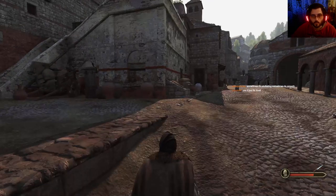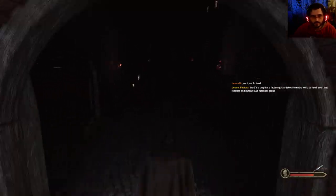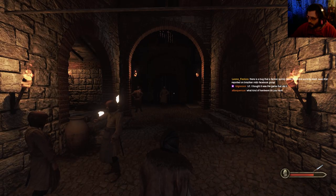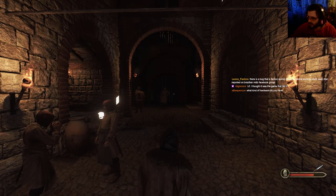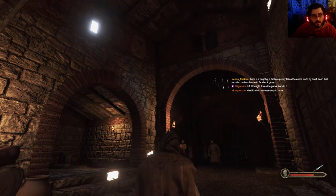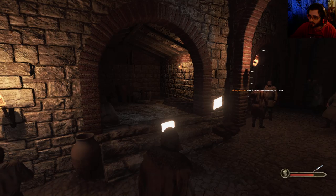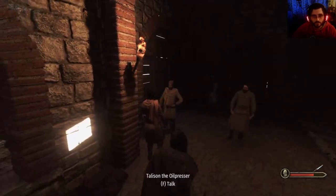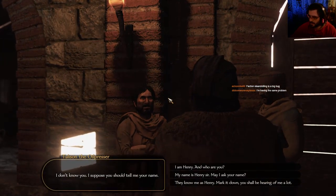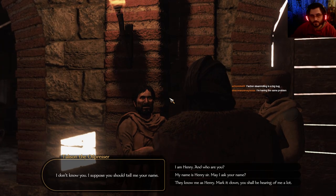This NPC really went out of his way to hide. There's a bug that a faction quickly takes the entire world by itself — seen that reported on Brazilian Mount & Blade Facebook. My hardware is perfectly fine and capable — it's not stuttering for me. The stream is stuttering for some odd reason. Fashion steamrolling is a big bug. Well, they'll fix it eventually.